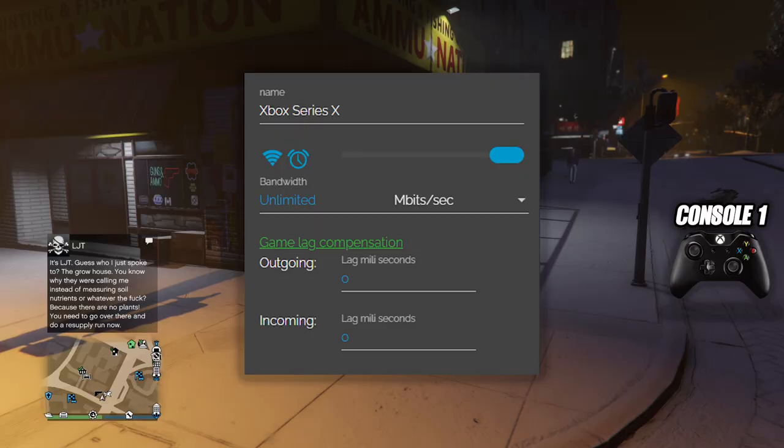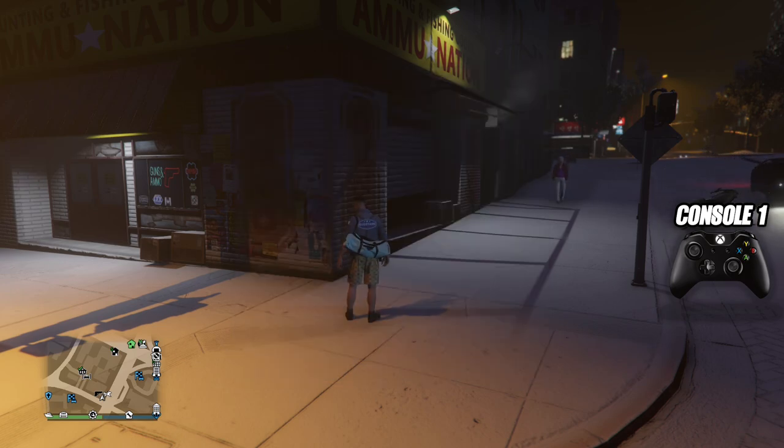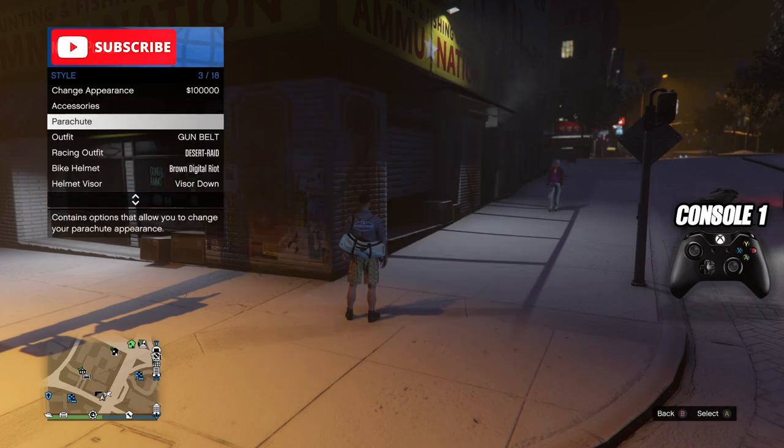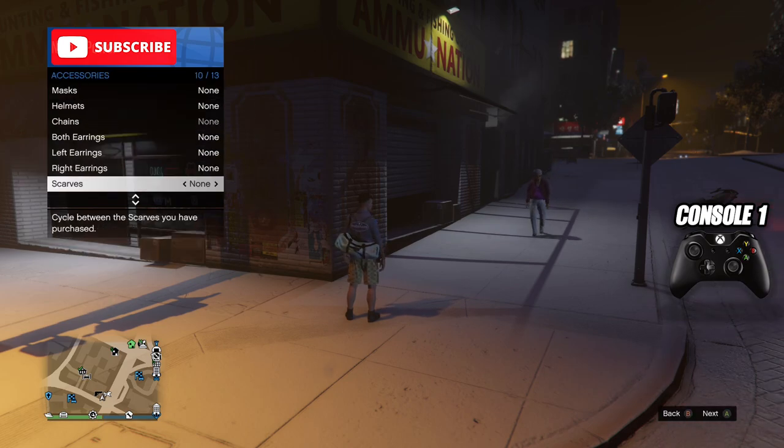Now go back onto Netcut and reconnect the connection to console 1. You can do this by copying the same settings on screen. Now once you restore the connection back to console 1, on console 1 open your interaction menu, go to accessories and equip a glove.